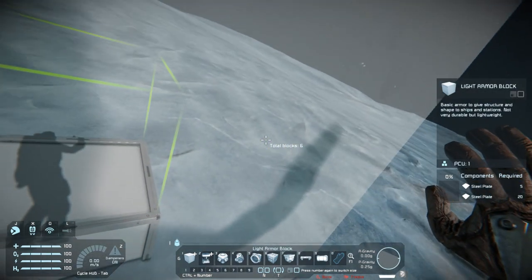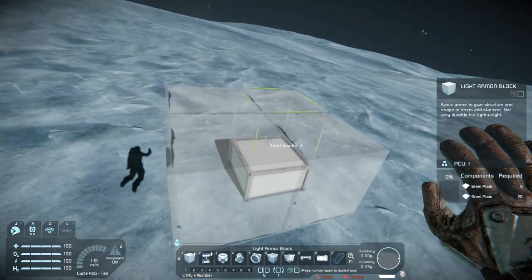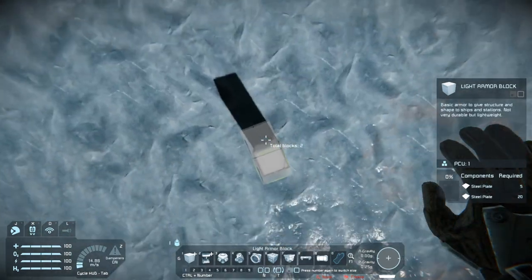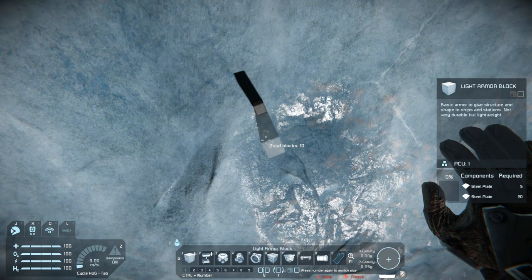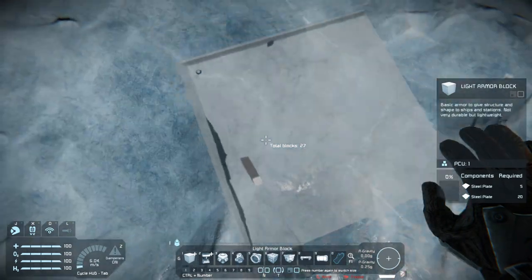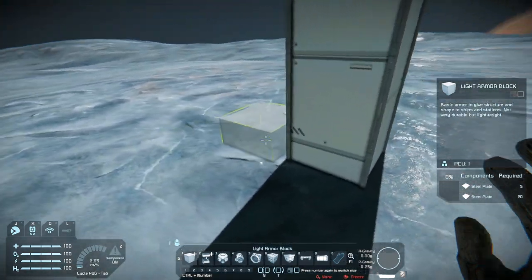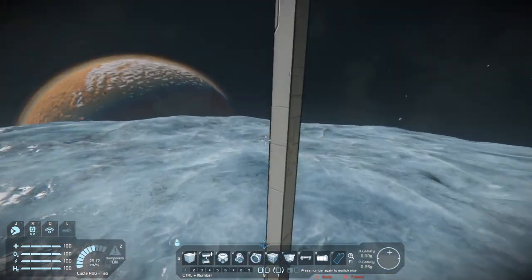Now building in line mode makes it much easier for super long towers. I need to rebind my down key. I should put a GPS marker down here because I want to get this thing big. I decided to go 300 meters high — that seems like a fair height, about a thousand feet. I'll bring up a pillar to that height where we're going to start.